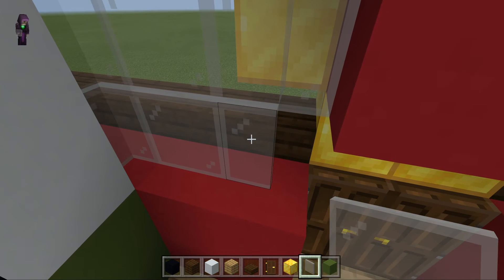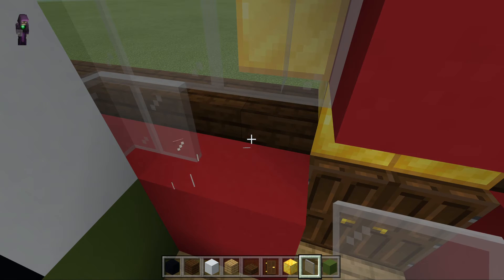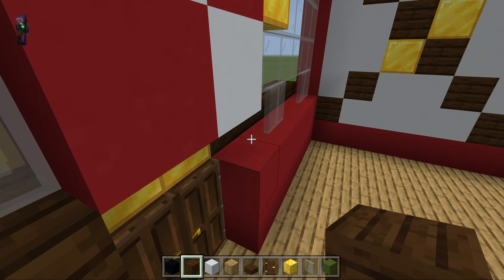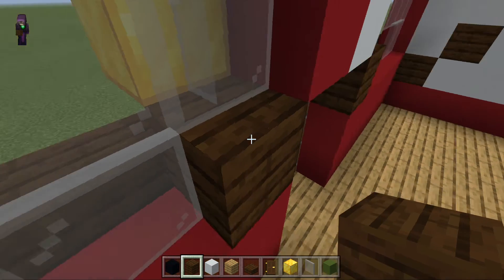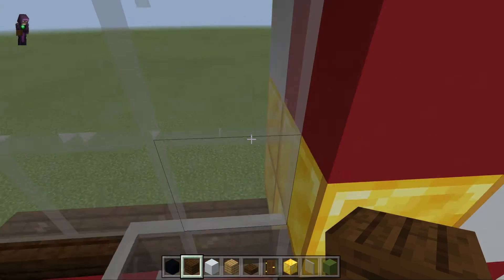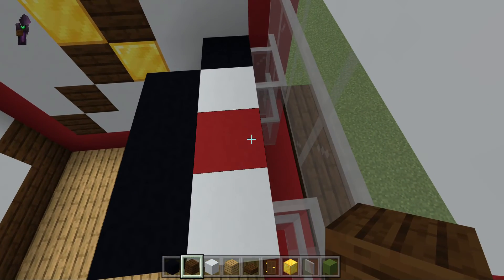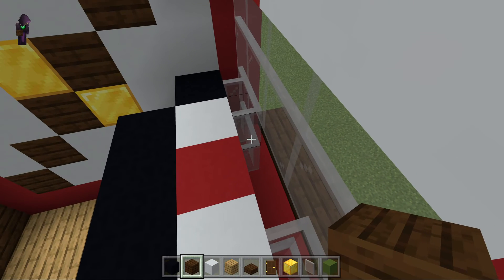Now we have to put a dark oak wood plank there and another there. Then we're going to see if we can fix this problem. I guess I'll leave it like that.